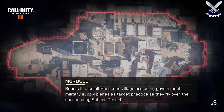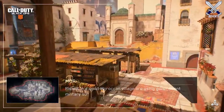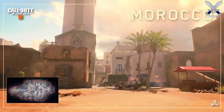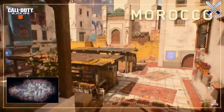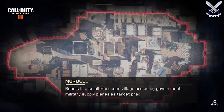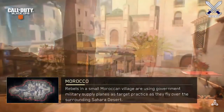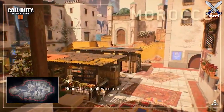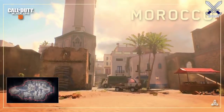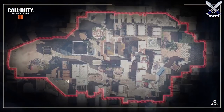Morocco is set in the Sahara desert in a small Moroccan village, and a lot of people right now have their own theory on this map possibly being a remastered map from another Call of Duty game. I've seen quite a few people say it looks a lot like Yemen from Black Ops 2, Seatown from Modern Warfare 3, or District from Call of Duty 4. But I do not think this map is a remaster of any of those maps, because this is a Treyarch game, not an Infinity Ward game.